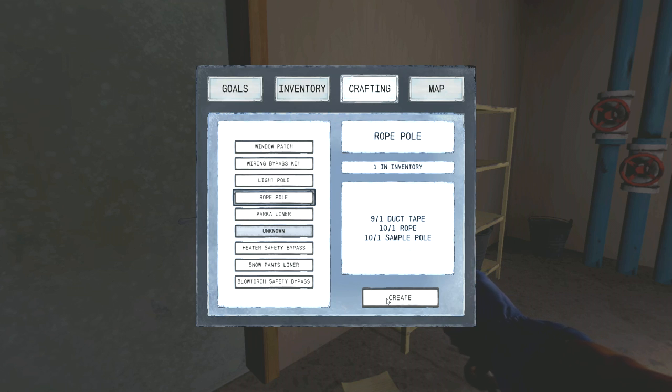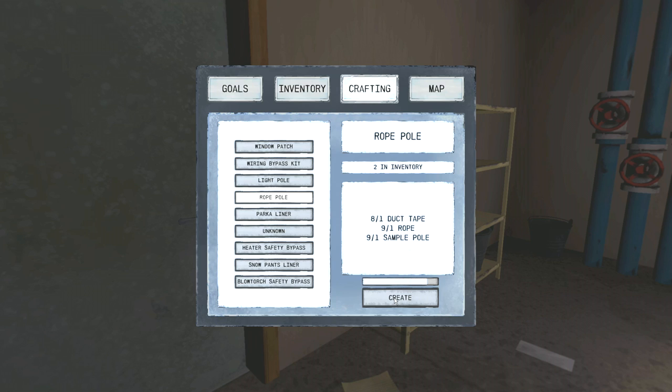We have 10 rope and 10 poles. There's a heater safety bypass option with blowtorch - it increases range and warmth. But we find duct tape everywhere, so I think making more rope poles is probably a better use of our duct tape. We have 10 of those and one in inventory. Let's make like five of them at least.